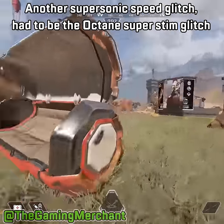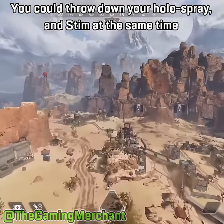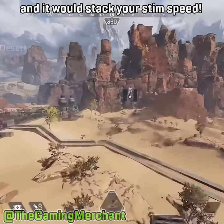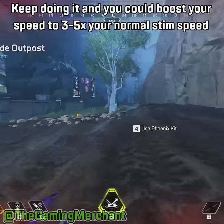Another supersonic speed glitch had to be the Octane Super Stim glitch. You could throw down your holospray and stim at the same time and it would stack your stim speed. Keep doing it and you could boost your speed to 3 to 5 times your normal stim speed.